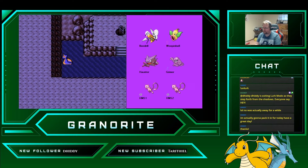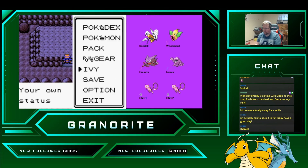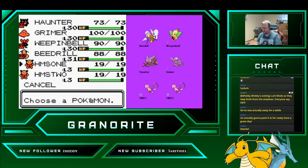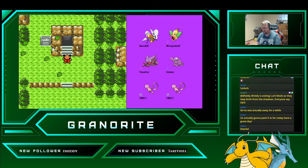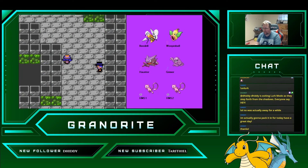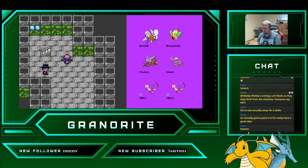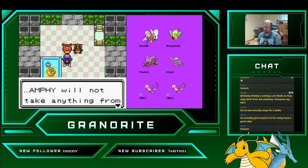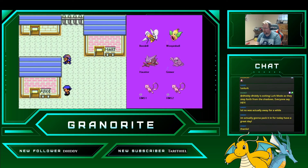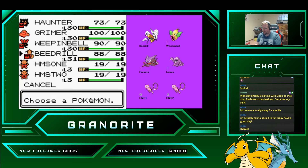Then we'll get out of here. We'll go take on the hardest gym leader we're probably going to face. Let's go deliver this Secret Potion. Let's go heal. And then we'll swap Grimer up front. Here we go — it'll take two Mud Slaps to take down a Magnemite.